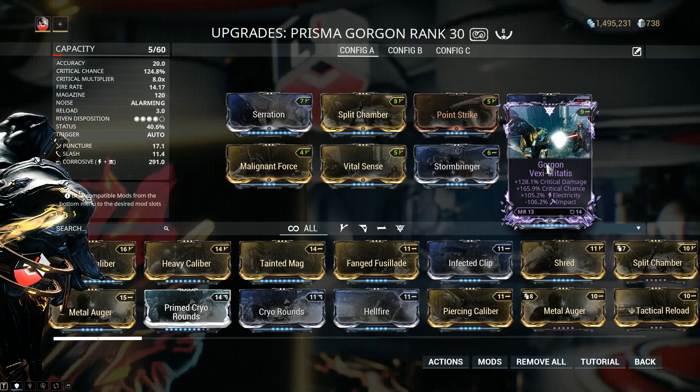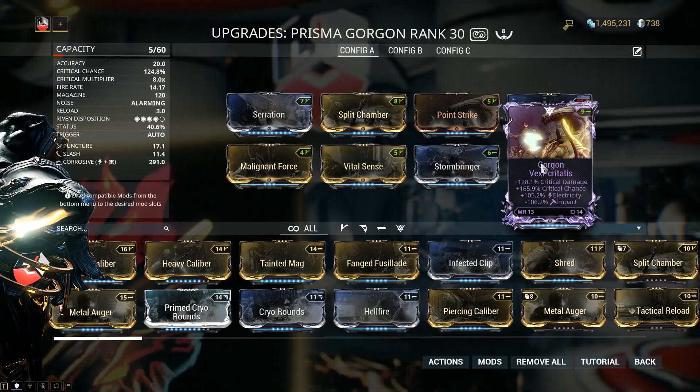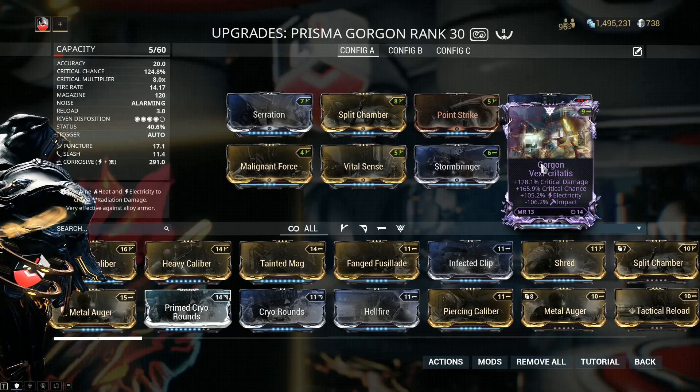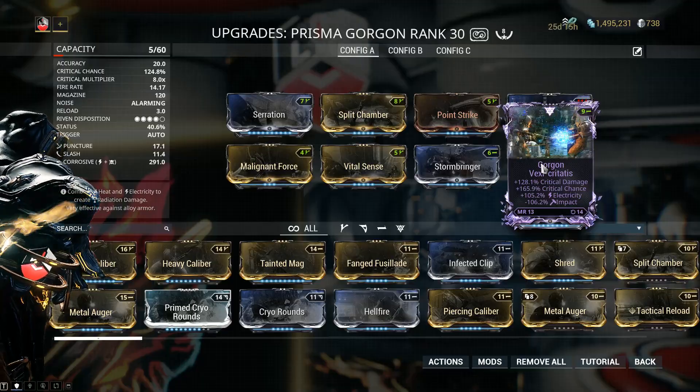So no 60s — I went straight for a 90 setup. The Riven I'm using has critical damage, critical chance, electricity, and minus impact. This is absolutely outstanding, and if you want to see a full review on the Prisma Gorgon, there's a link in the cards right now. As you will see in the footage, it worked quite nicely.